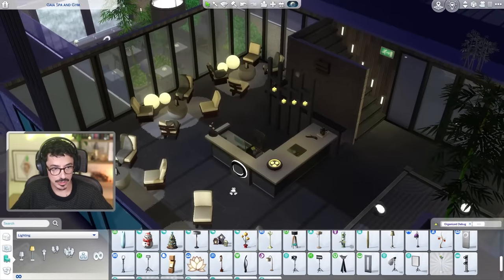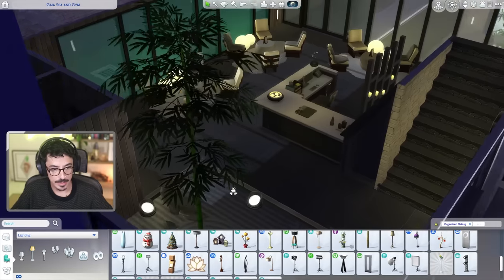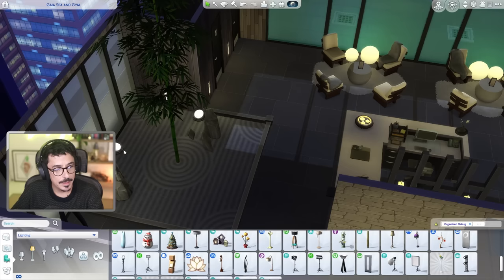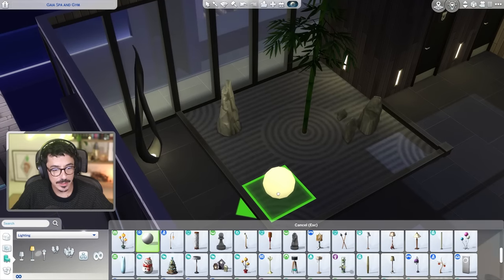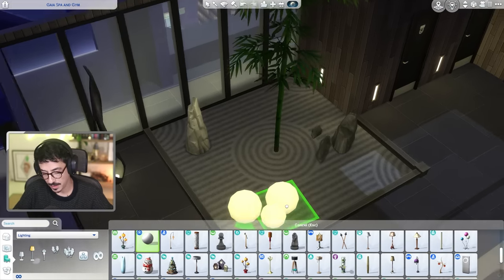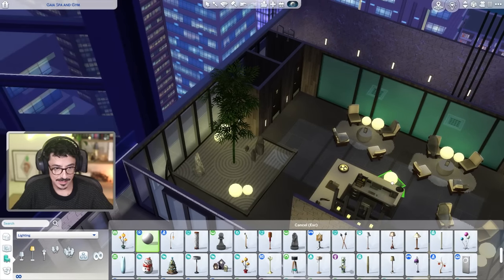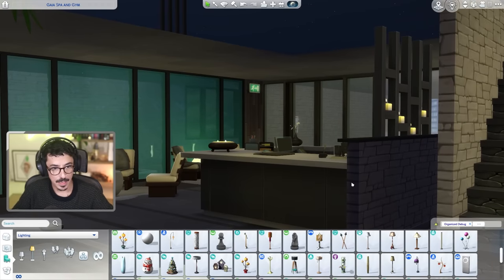Yes, that is the entrance to the spa - I'm thriving, I'm for it. Let me try adding the ball lights into this entrance area as well - only a set of two on each side. Oh, it gives off a nice bit of light as well. You know what, I do prefer this - yes, I'm into it.